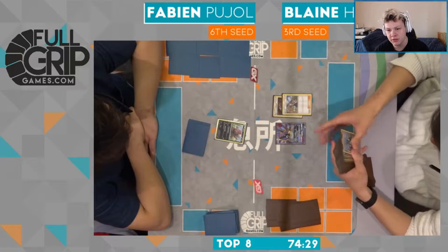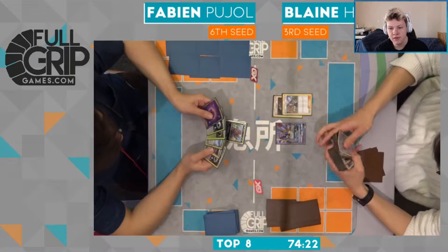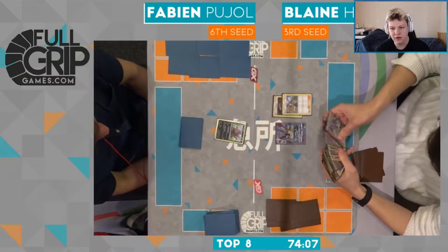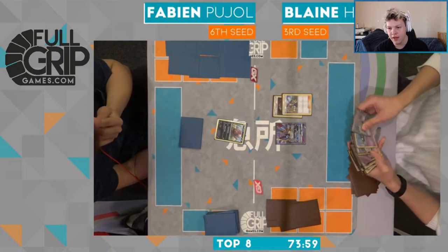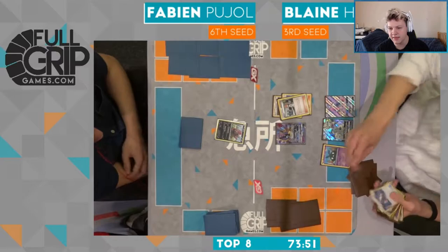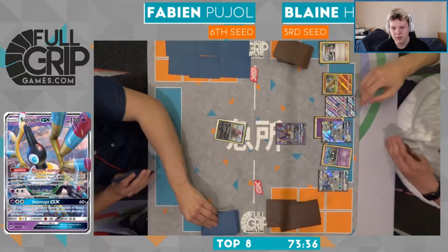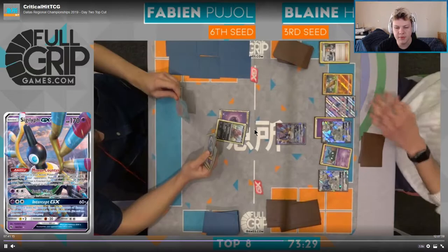We're seeing Brigette for what looks like Drampa and Trubbish. He's gonna have to get the Lele as well and he's got the Pseudo Wudo in. So it's gonna be Drampa Trubbish - looks like a second Drampa. But when you're filling your bench like this as Blaine on the first turn, I don't like getting only one Trubbish, because that means Fabian on his turn can actually focus down the Trubbish, and then you don't have another bench space to set up a backup Trubbish.